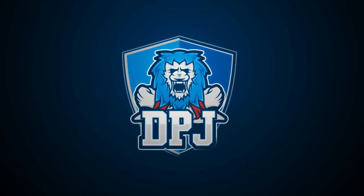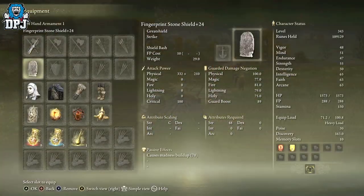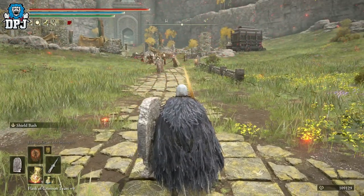My beautiful people, I'm back with another Elden Ring video and today I want to showcase how you get the incredible shield known as the Fingerprint Stone Shield. This thing is unreal and it allows you to do some crazy things — probably one of the best shields in this entire game. Let's get into it.